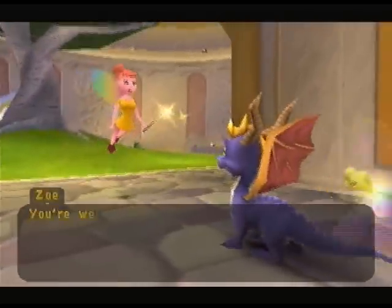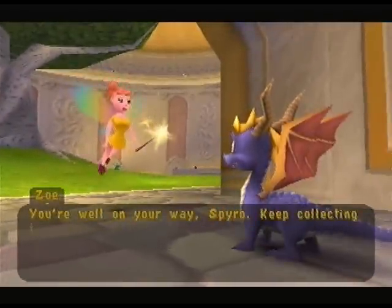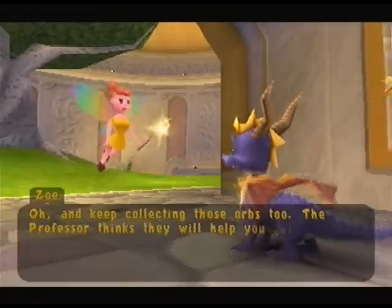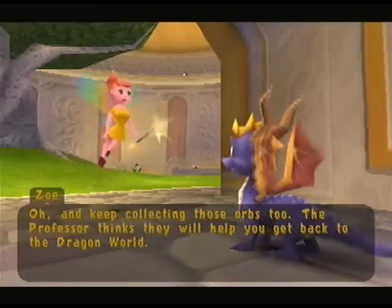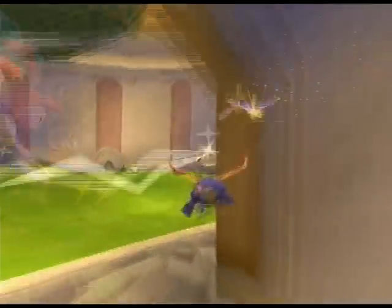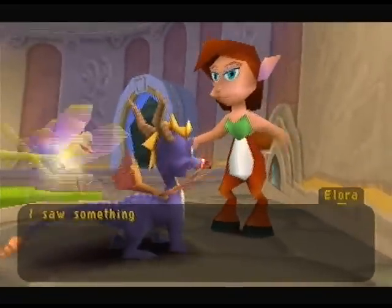What does Zoe have to say? 'Keep collecting talismans to help us defeat Ripto before he can take over Avalar.' What do you mean 'help us'? You're not going to do anything! 'Oh, and keep those orbs too — they're going back to the Dragon World.' The orbs, I don't think they're actually that important story-wise.